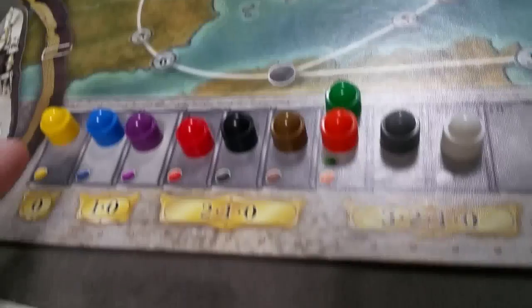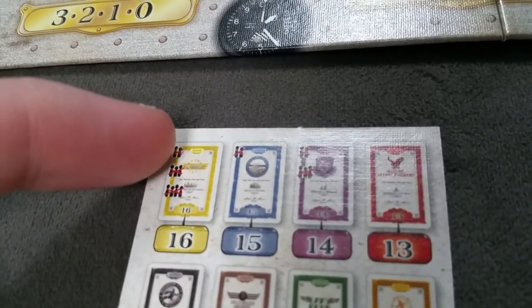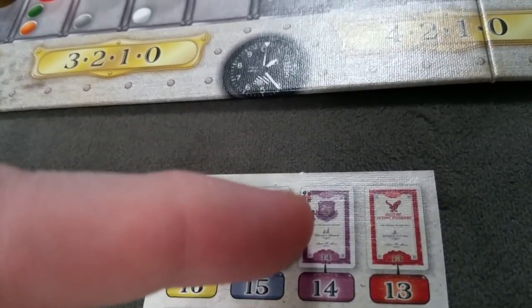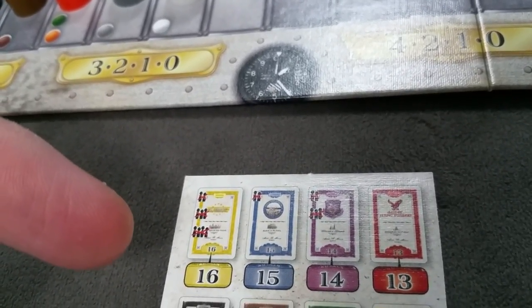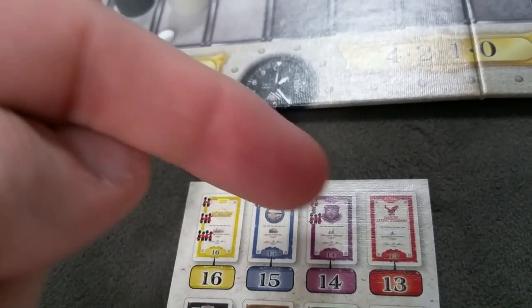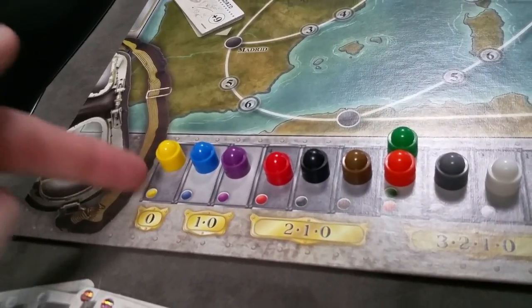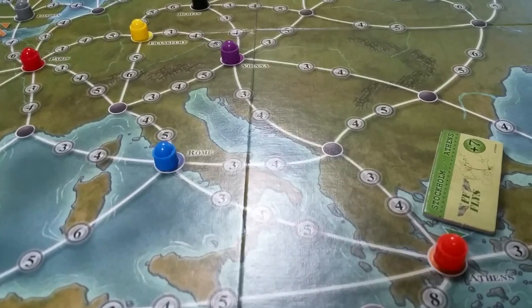If it's less than a five-player game, you remove some companies. Yellow gets removed in two-, three-, and four-player games. Blue gets removed in a two-player game. Purple gets removed in two- and three-player games. So five or six players use everything; four players remove yellow; three players remove yellow and purple; two players remove all three. Removing a company means taking off their city token, their track marker token, and removing all matching color cards from the deck.